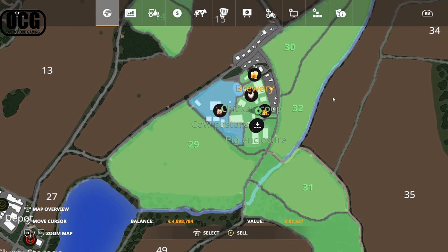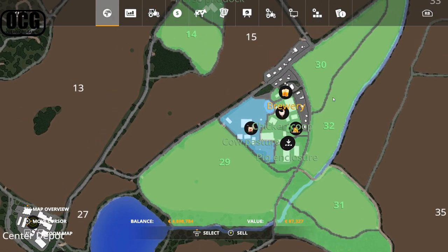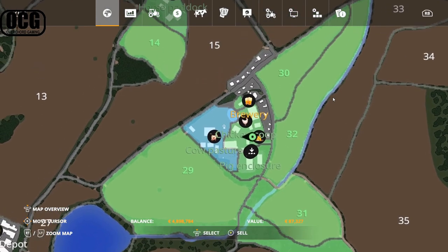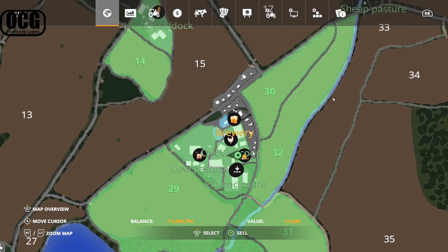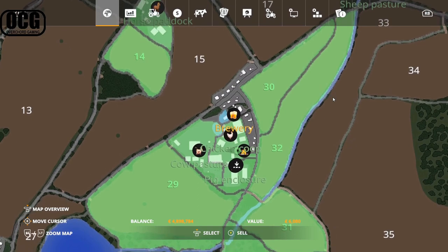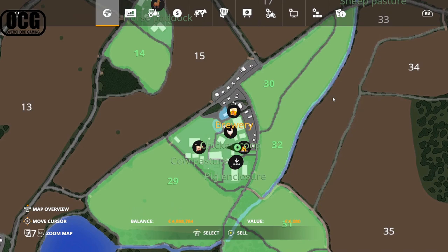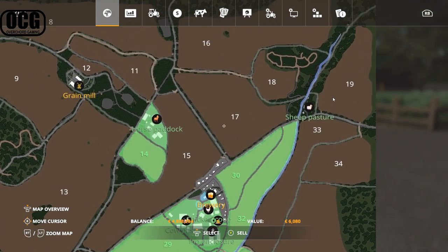The cow pasture is also not owned in new farmer mode — you need to buy it to use the cow stable, the additional sheds, and the silage clamps. There's also a small area next to the brewery icon that contains the workshop; you'll need that to fix your vehicles on the farm. I have purchased them all in so I can show you how they work.